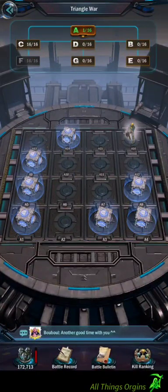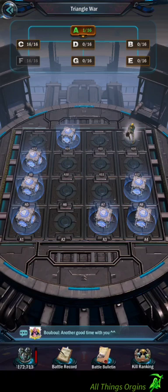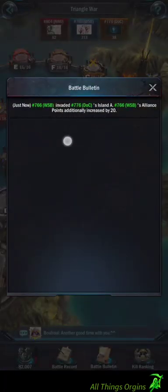There's only one guy left in here, and then our alliance gets twenty points for taking over this island. Let's see if I can get them for us. I'm going to go straight for the attack again. Got to love the golems. And that is how you get yourself twenty points for your alliance. It should say down here in the battle record — Island A, got ourselves twenty points.